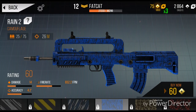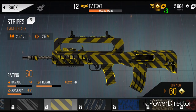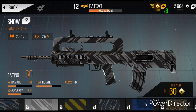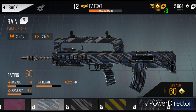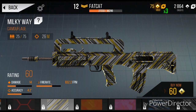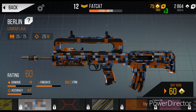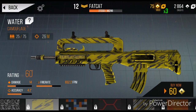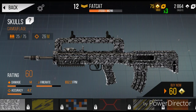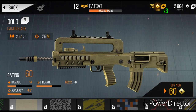We also have the Rain 2, Tiger Navy, Stripes, Snow, Rain, Pink, Orange, Milky Way, Hexagon, Berlin, Water, Skulls, and Gold — which actually looks pretty nice.